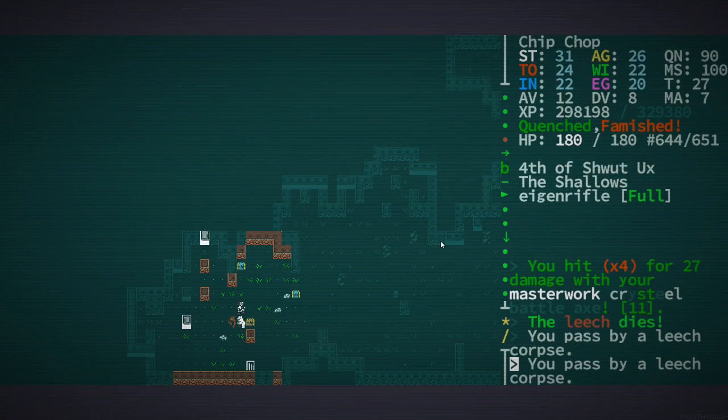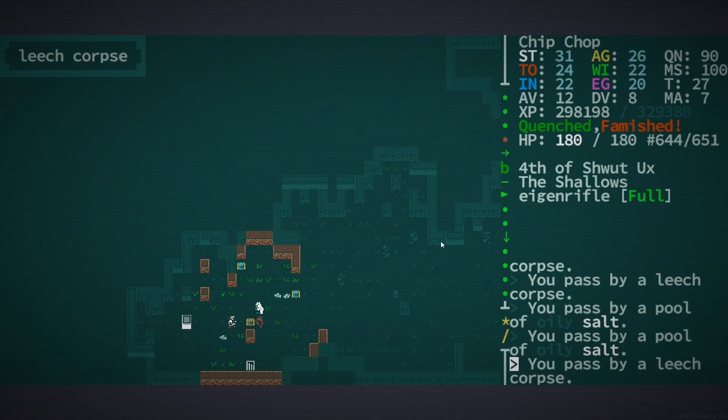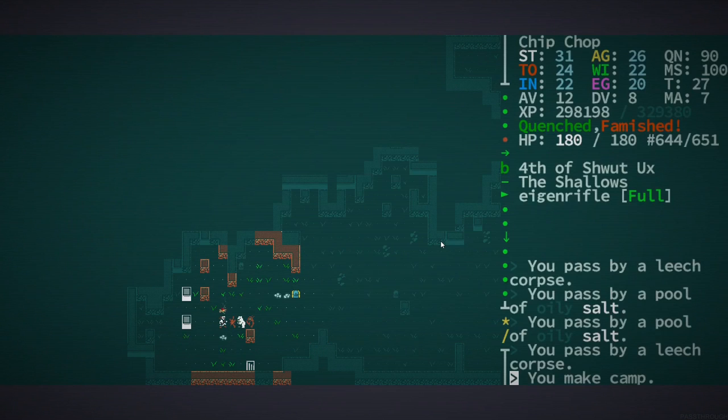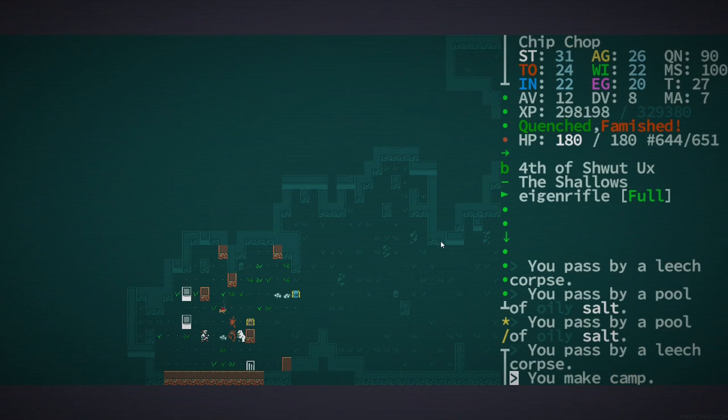Hey, Orange One here. We are going to get rid of our fungal infection. I've got a leech corpse here and it's going to be good. Let's get a little fire going — I don't think I need to do anything with it right now, but we're going to do some chemistry. I've been deep diving and we're going to experiment with that a little bit.